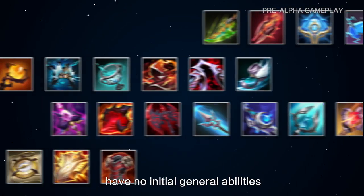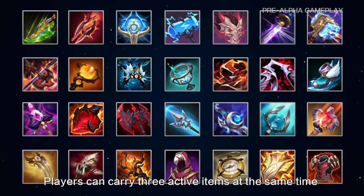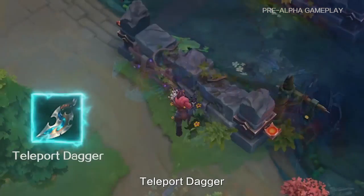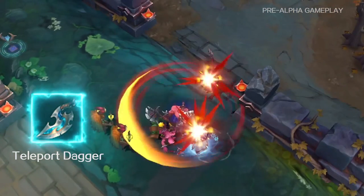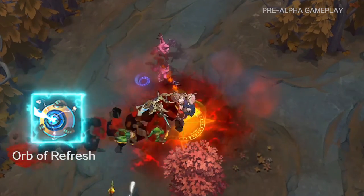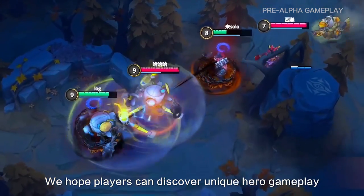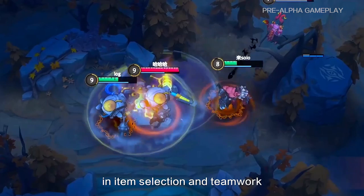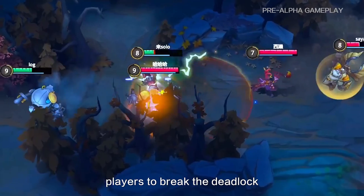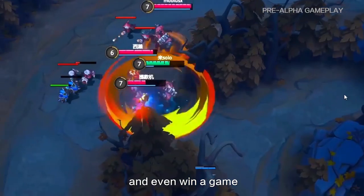The heroes of AutoChase MOBA have no initial general abilities. Players can carry three active items at the same time to form a variety of gameplay styles, such as Talibot Dagger, Scythe of Vice, and Herbal Refresh. We hope players can discover unique hero gameplay through item selection and teamwork. Different item choices will become a means for players to break the meta, and the right item choice can change a battle and even win a game.